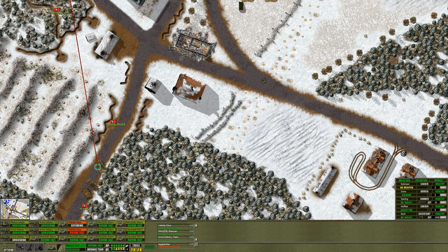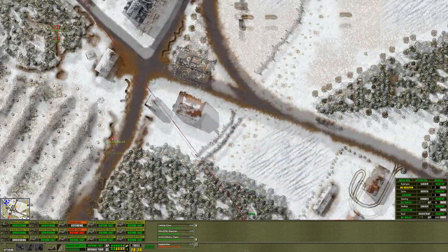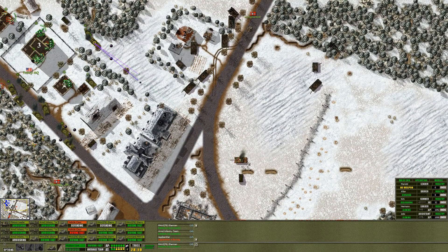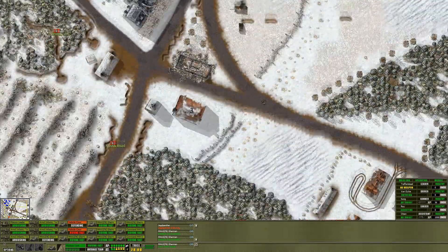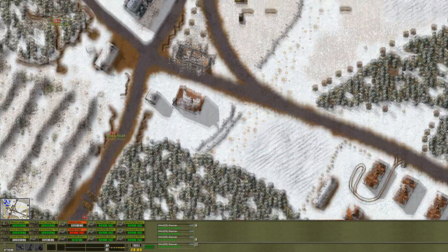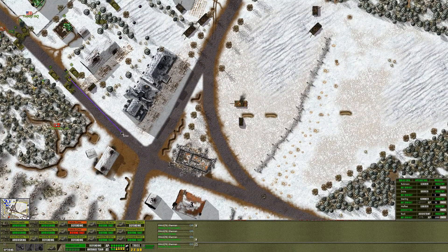Take out this Panzer IV that seemingly has taken out a couple of our Shermans already. We took out a Jagdpanther over there - that's good. Let's just get these tanks in position. Gotta keep in mind some of the infantry has a 60m range Panzerfaust as well, which could be a little bit of an issue.